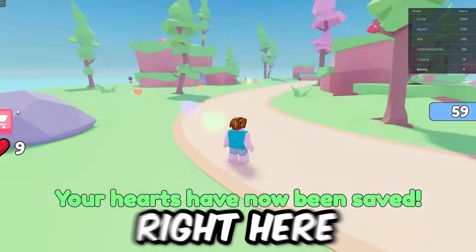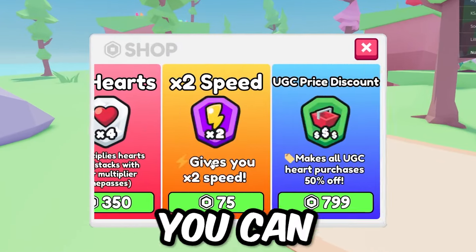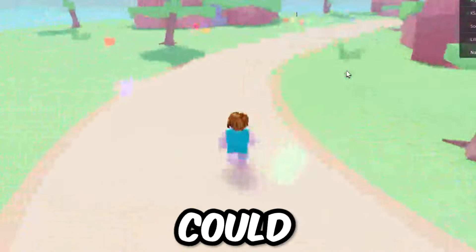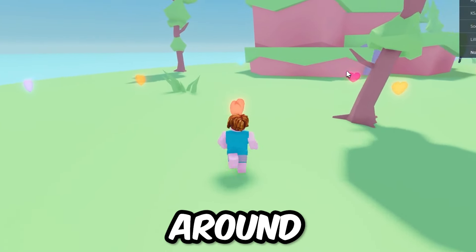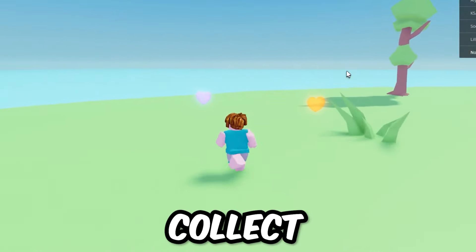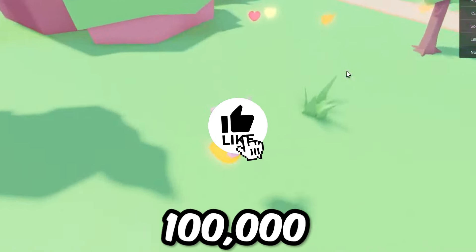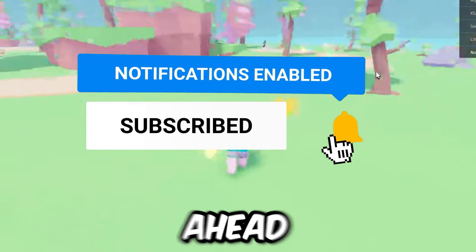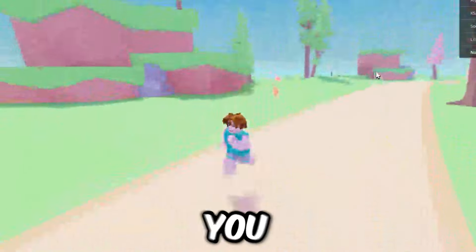You can click here and get an upgrade to get faster things — so you can get a multiplier for hearts so you can get them faster. But the only way that you can actually get the hairstyle is just from playing the game. All you've got to do is run around and collect these hearts, and once you get 22,500 hearts or 100,000 hearts, you guys can buy those hairstyles. I'm going to go ahead and get into the next one because this one is going to probably take you a while.